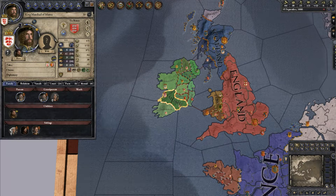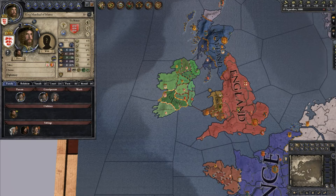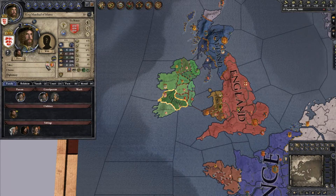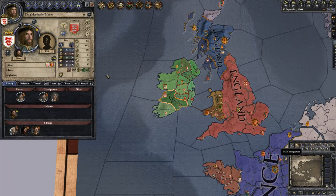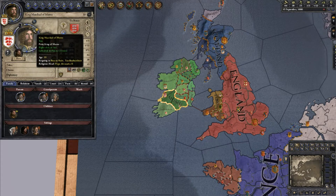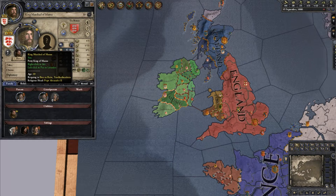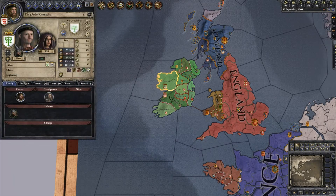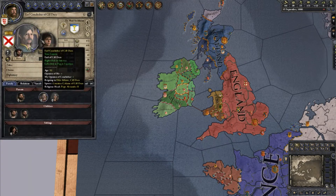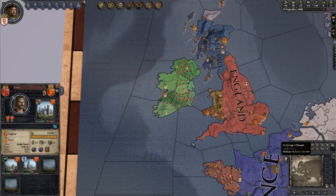I'm not going to talk about the character page very much today, because they're going to be changing it with the Holy Fury expansion and I don't want to tell you a thing is in a place and then have it move on you. The only things I'll point out are: you are this character here — always click your portrait to go to your character. The blue ring with ribbons signifies you are a duke-tier character, a petty king in this case.